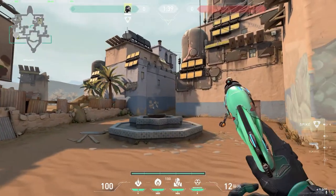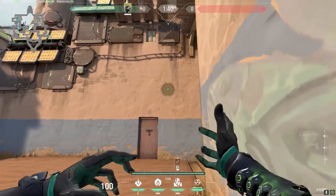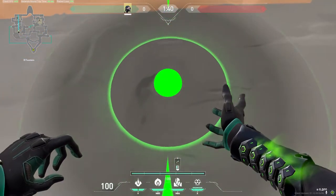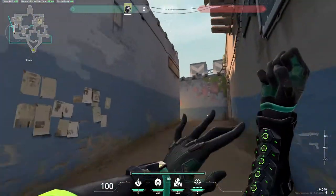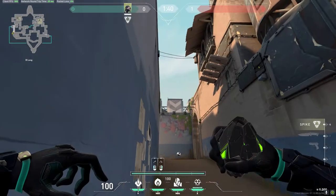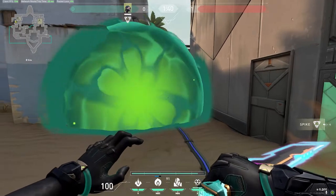First off, we'll start with pushing B. Starting off with attacking B, you can just use your wall here at any point where you like to take off half-site and CT. If you want, you can head over to here, aim at the pedal, and you've got elbow — or you can just aim above the building and jump throw, and you'll have it.